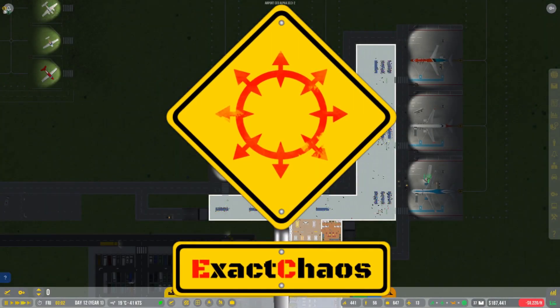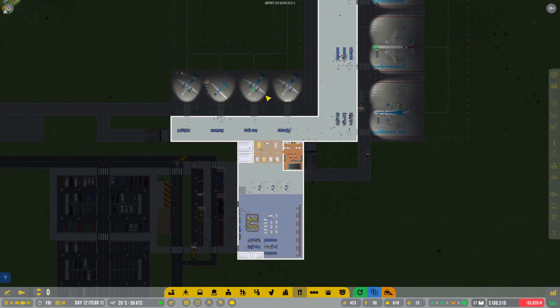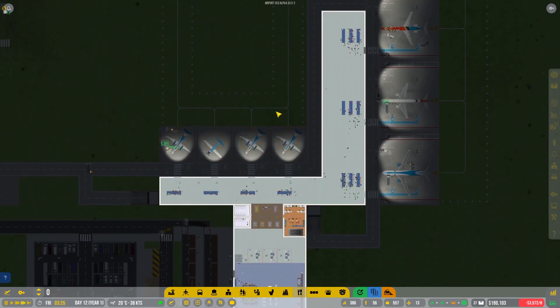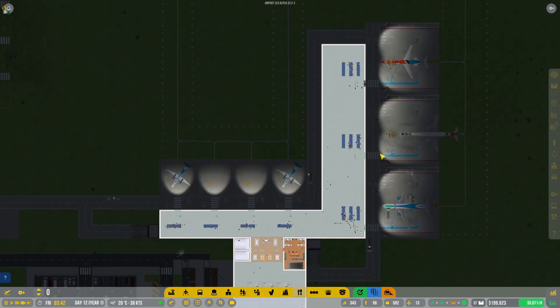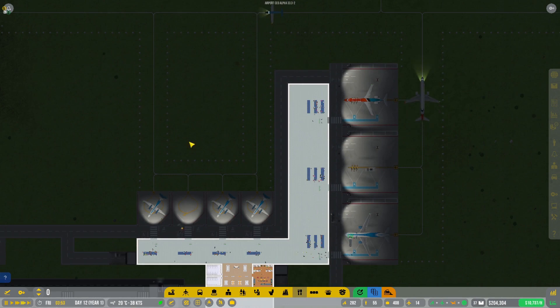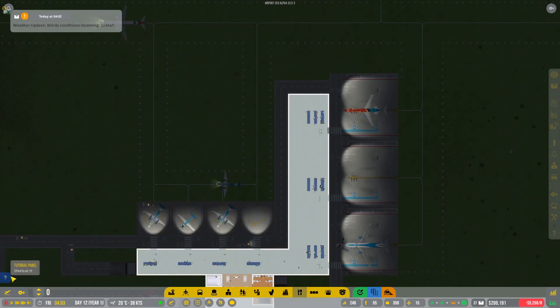Hi guys, I'm Exer Kaos and welcome back to yet another episode of Airport CEO. We are playing with the big bird update and the airport is growing. In between episodes I've let it run a little bit just so we get a little bit more cash coming in, and the first thing I want to do now is set up some remote stands over here, which is part of our current mission.